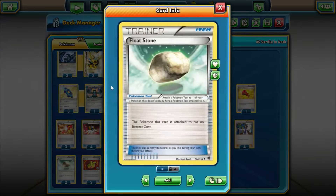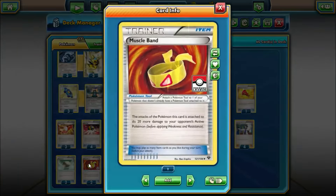For tool cards: two Float Stone giving free retreat. Ideally we want to get this on Zoroark because whenever we do that, it effectively gives everything free retreat — Zoroark uses Stand In to go to the active spot and retreats for free with Float Stone. Even if Zoroark is prized, it's still good on your Bronzongs in case someone tries to Lysandre stall. Two Muscle Band: with this on Lugia Break, Flash of Destruction hits for 170, which is important since some EXs have 170 hit points. Zoroark might also need one in a clutch situation, but mainly it's for Lugia Break.